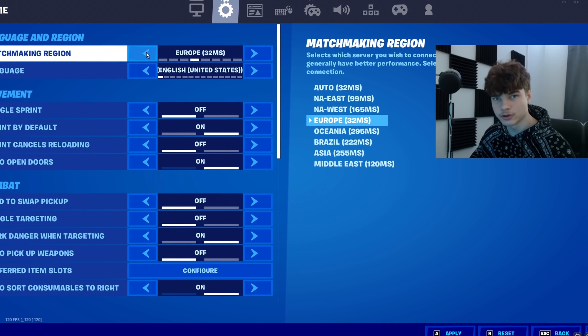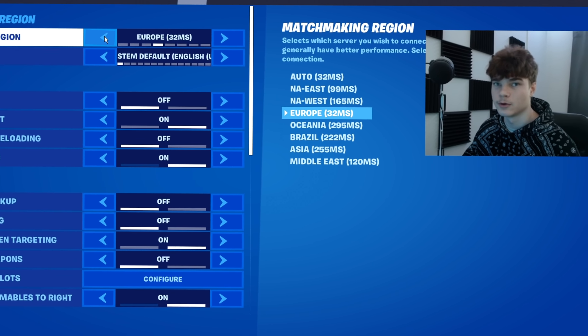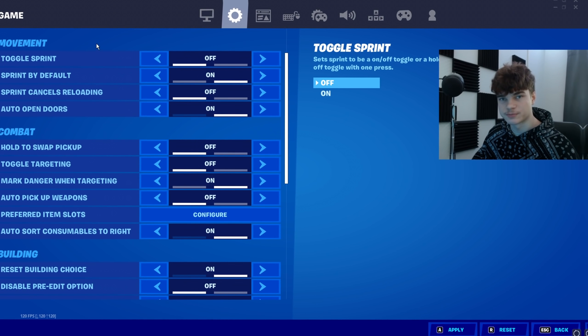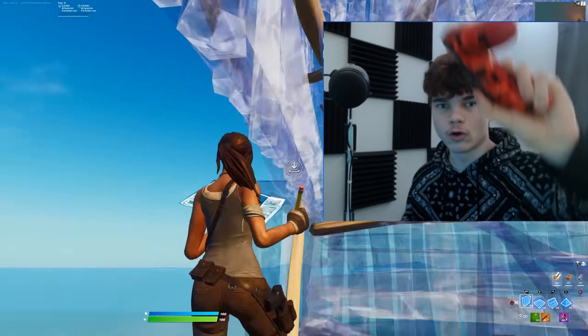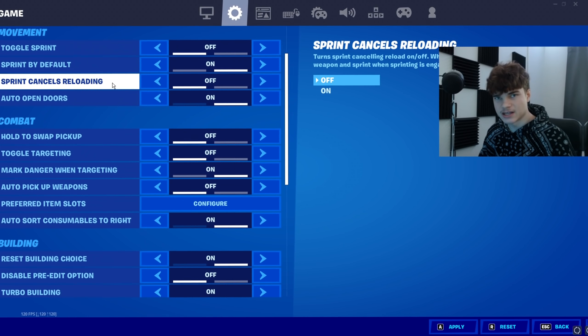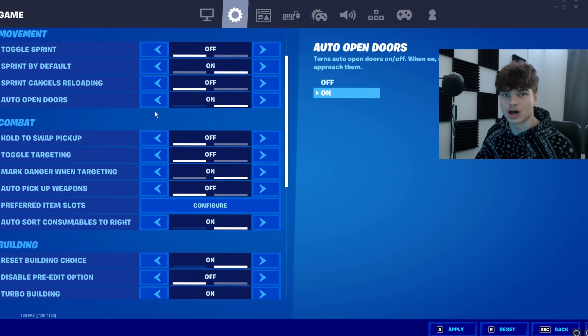Next up, we have your game settings. Make sure you put your matchmaking region to the server that's closest to you. Make sure you have your toggle sprint off and put sprint by default on. This way, when you run in Fortnite, you don't have to always click this button here — you can literally just lift up your joystick and it runs. Sprint cancels reloading, keep this off, and turn auto-open doors on.